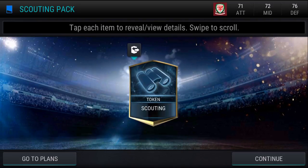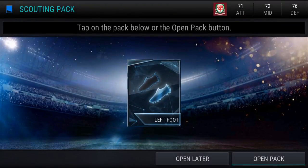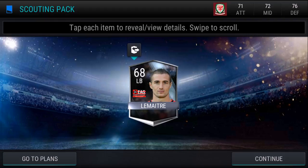We did a scouting live event in order to get a scouting token. They have one called Left Foot Wizard and another called Sibling Rivalry where you can get a brother. Left foot — Messi's left foot, Di Maria's left foot — let's go for it and see what we're going to get. Wow, what a waste of time. Let's move on.